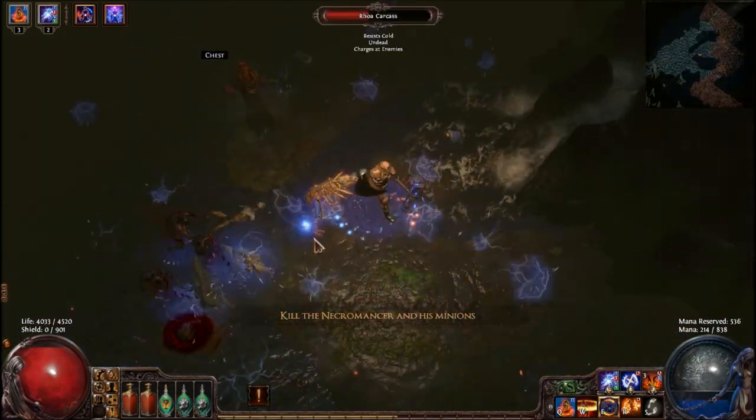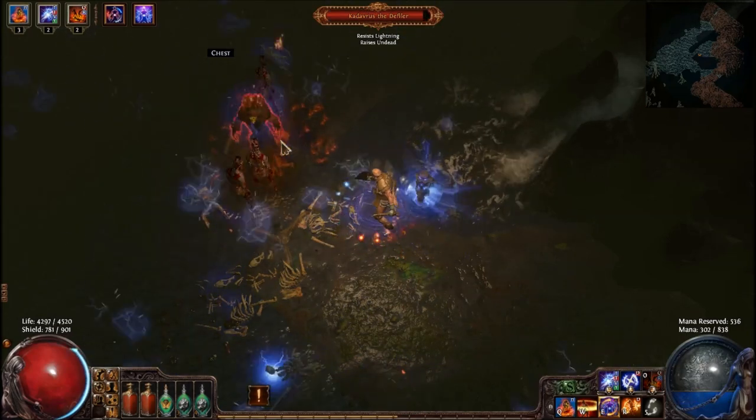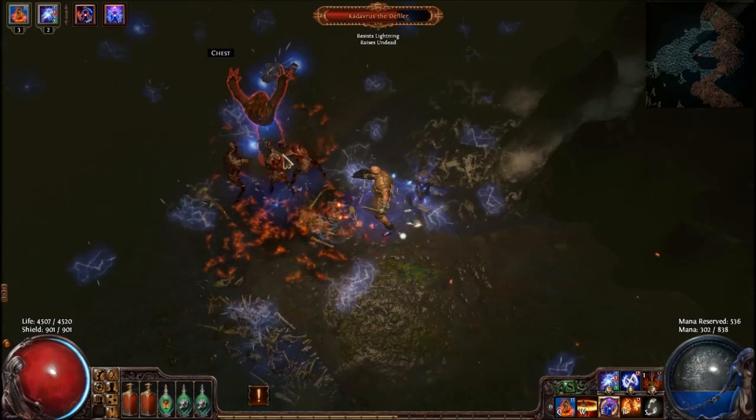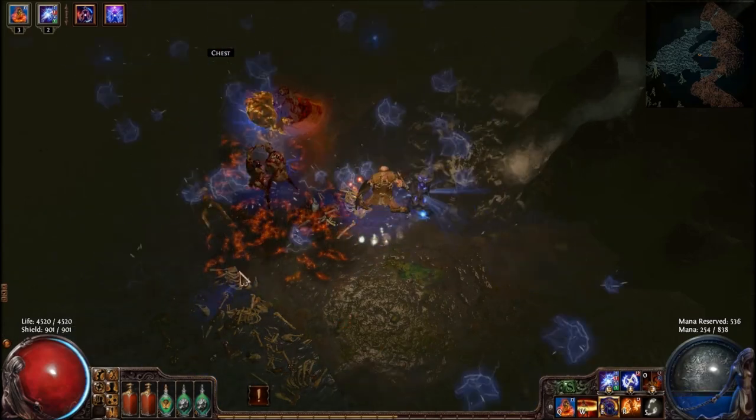The Necromancer Kedavrus the Defiler is located in a vented pool and is required for the quest A Dirty Job. He will resummon undead minions. A good way to deal with all Necromancers is to use Corpse Explosion or Raise Zombie so that he cannot raise any more.